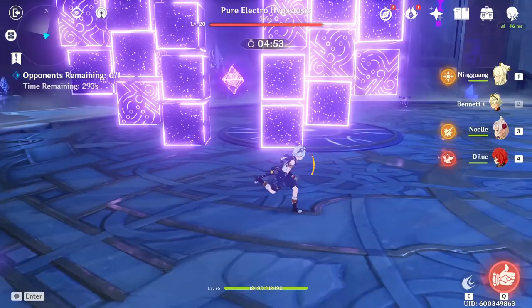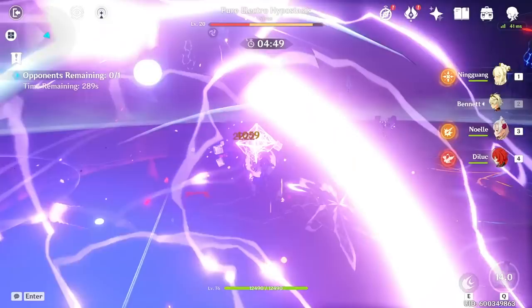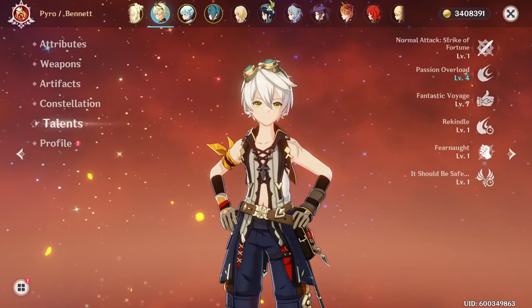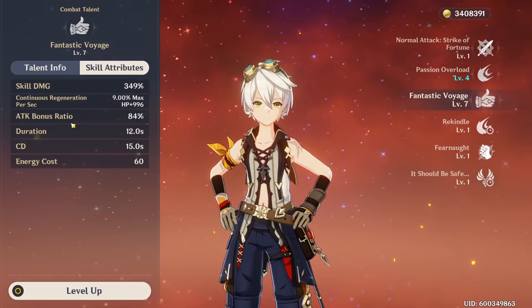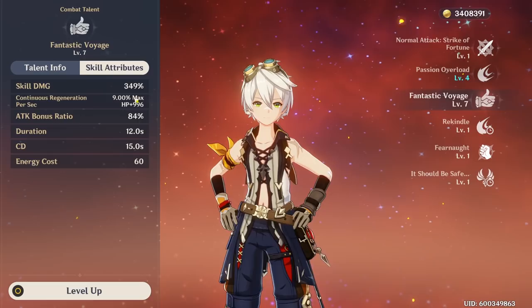As always let's get started with the basics. Before we drop Bennett's ult, you can see that I have about a thousand attack, which is 613 base and 560 bonus attack. Now I'm going to drop the Bennett ult, and you can see that the Bennett attack increased all the way to close to 2000. That is because Bennett's elemental burst is able to provide an attack bonus ratio to whoever is standing on the field. Here you can see I have elemental burst level seven and it gives 84% attack bonus to whoever is standing on the field.